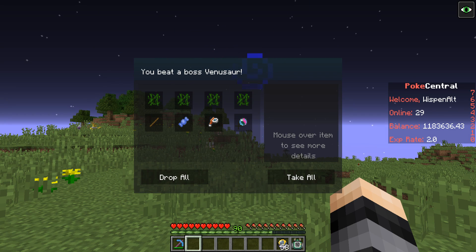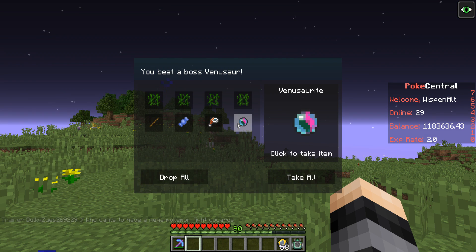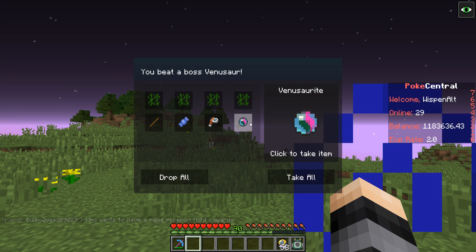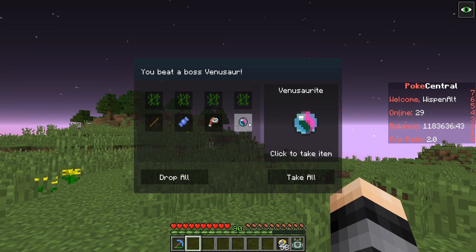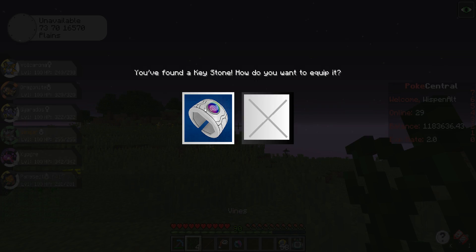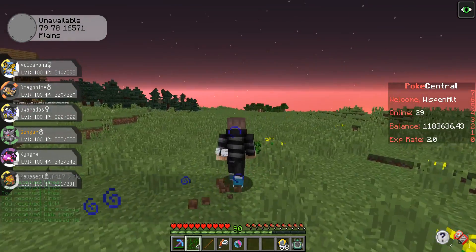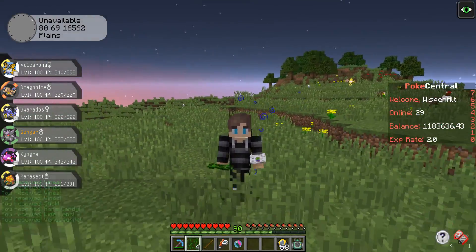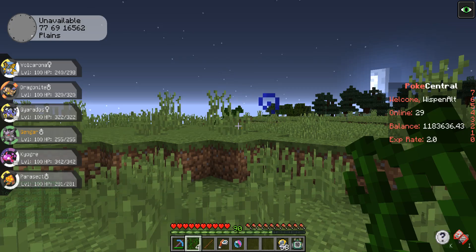We already got our Mega — only took like 15 seconds. We got ourselves a rare candy, my game froze, a wide lens, a stick — thanks for that, I really appreciate the stick — and a Venusaurite. Let's click Take All and we should actually have our Mega Ring on our arm now and be able to get a Mega Venusaur.